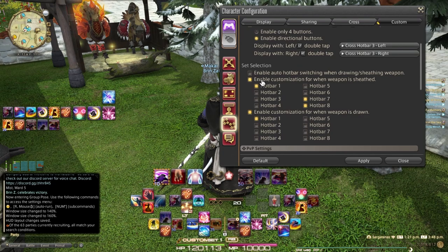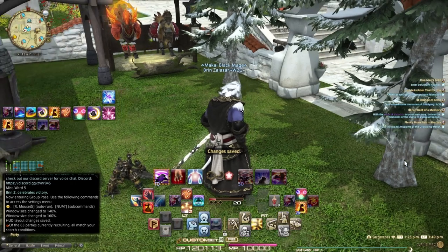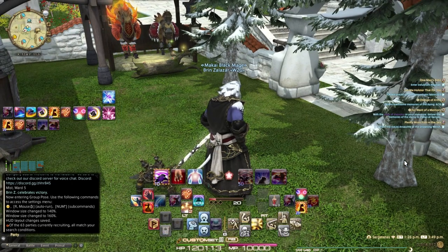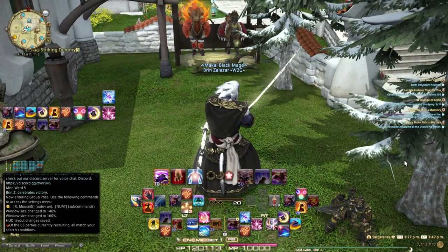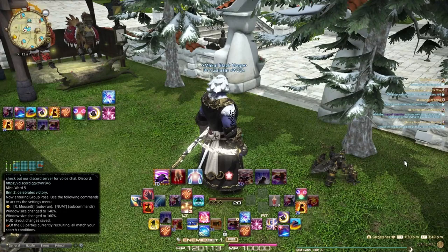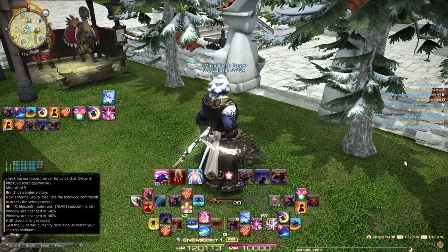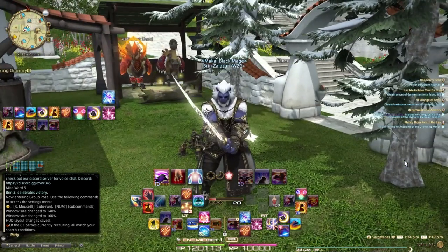I have enabled customization for when my weapon is sheathed to go to hotbars 1, 7, and 8, and enabled customization for when weapon is drawn to go to hotbar 1. If I tap R1, I can tab between a couple of different hotbars, but once my weapon is out and I press R1, it won't navigate me off of this view. There are a lot of ways you can build out this setup. That covers all the settings you need to know about targeting and controller configuration. Let's move into the layout and skills.